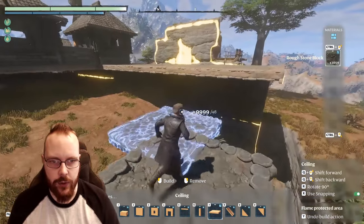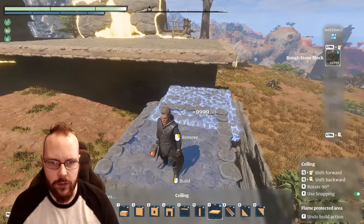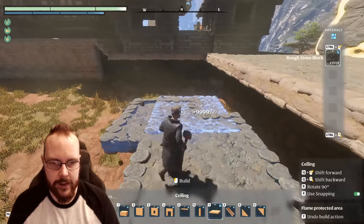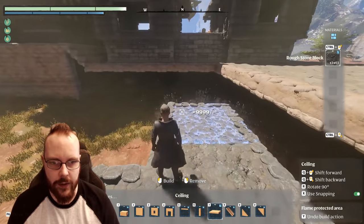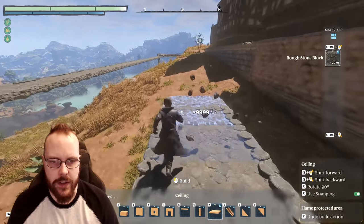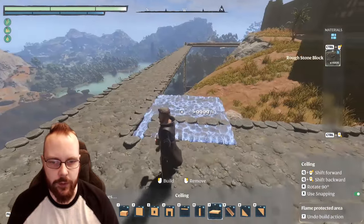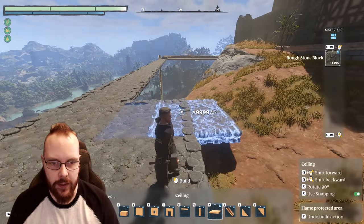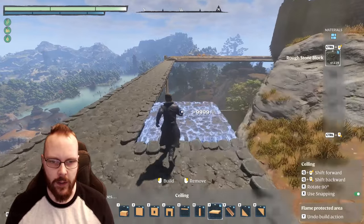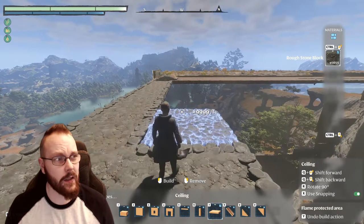I do like how the environment kind of blends in, so I'm not gonna get rid of too much. I just need to encapsulate everything around here. At least I'm not wasting blocks by misplacing them — if I place a block here it takes 32, if I use the entire thing it's 64. It's an awesome building system. I do prefer the building system in Valheim because it's a little bit easier for me. I've never been able to build anything too awesome in Minecraft, Terraria, or any of the other types of building games.